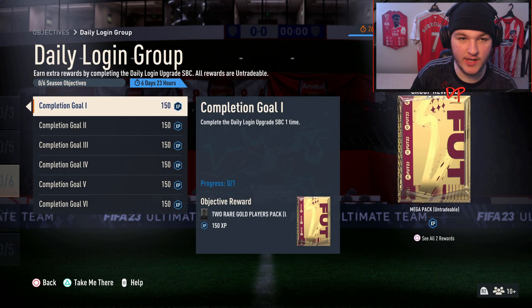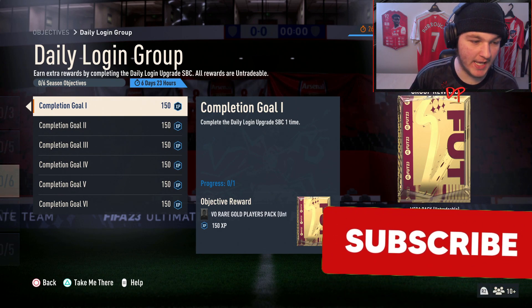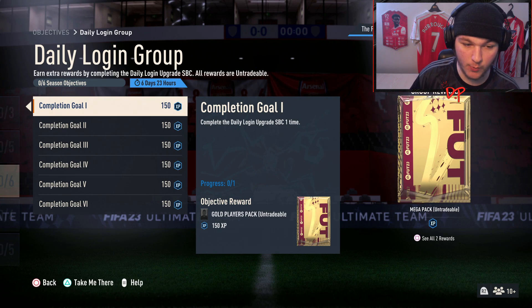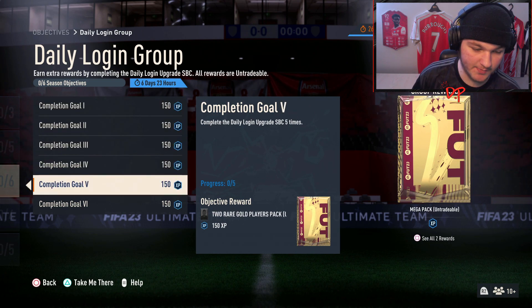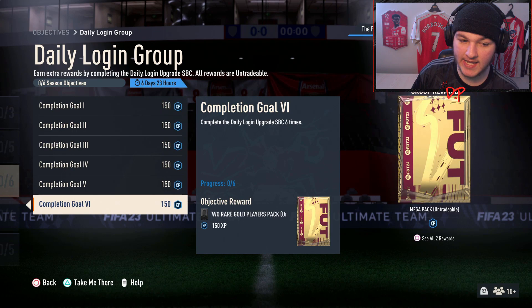Welcome everybody back to a video — this is an SPC video rather than an objectives guide, but the daily login group is here. We'll keep it short, simple, and explain how this works. Complete the daily login upgrade SPC one time, two times, three times, etc. — every time you do this you get a two rare gold players pack. Not only that, if you complete all six of them you will get a mega pack as your group reward.